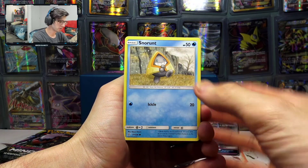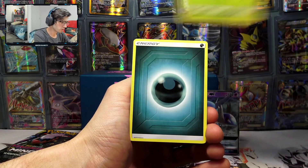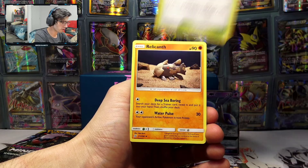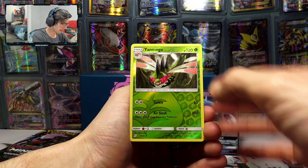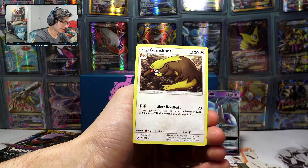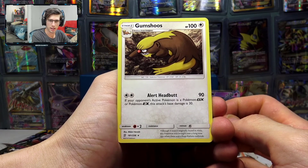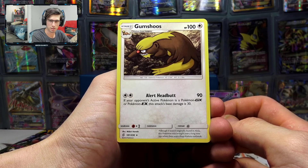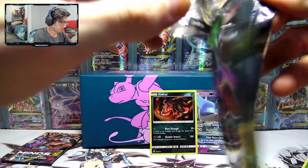So pack six — we have a Snorunt, Tynamo, Meditite, Noibat, Swadloon, Darkness Energy, a Jynx, Slumbering Forest, Relicanth, Yanmega Reverse Holo — that's pretty cool — and a Gumshoos. The almighty Gumshoos himself with Alert Headbutt: if your opponent's active Pokémon is a GX or EX, this attack's base damage is 30 more. Trash — throw that one in the stack and move on.